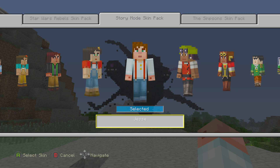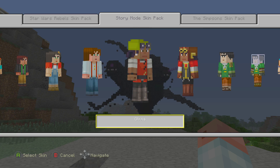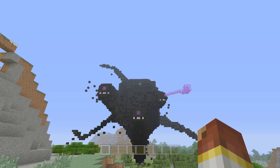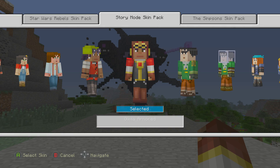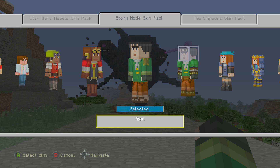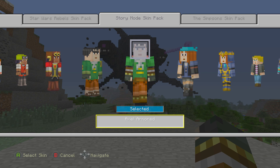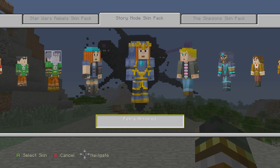We have Jesse himself, and then we have Olivia. These skins look exactly like the characters. We have Olivia armored, which is pretty much after you join the Order and get all your good stuff. Olivia is really good with redstone — this almost makes me want to build some redstone. We have Axel, and you can see his hand is a lot bigger. We have Axel armored, who kind of looks like an astronaut. We also have Petra and Petra armored.